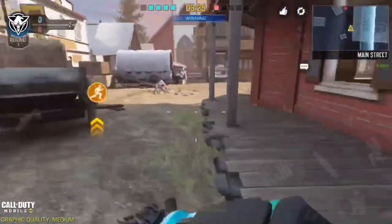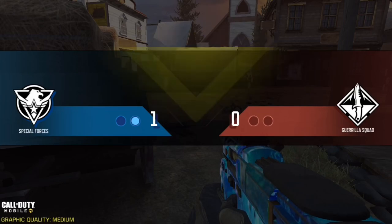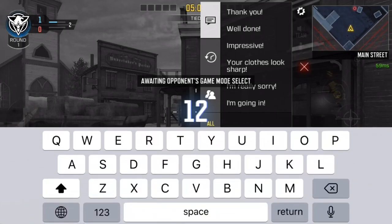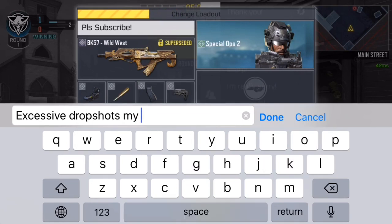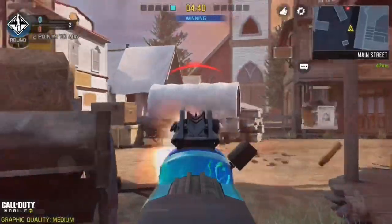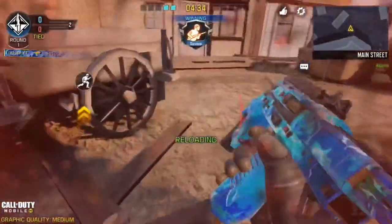I didn't show the full clip for this guy but he was drop shotting every single gunfight. It's good to jump shot and drop shot, but don't do it to the point where it becomes repetitive and predictable. To avoid someone drop shotting, just jump shot over them — they're not going to be able to catch up with you.